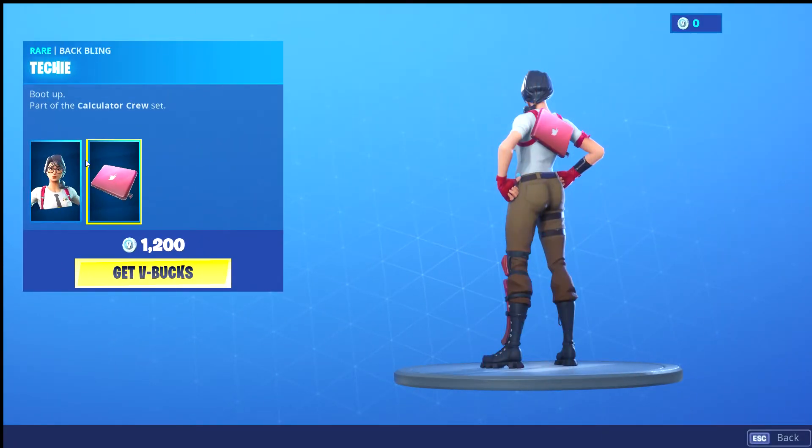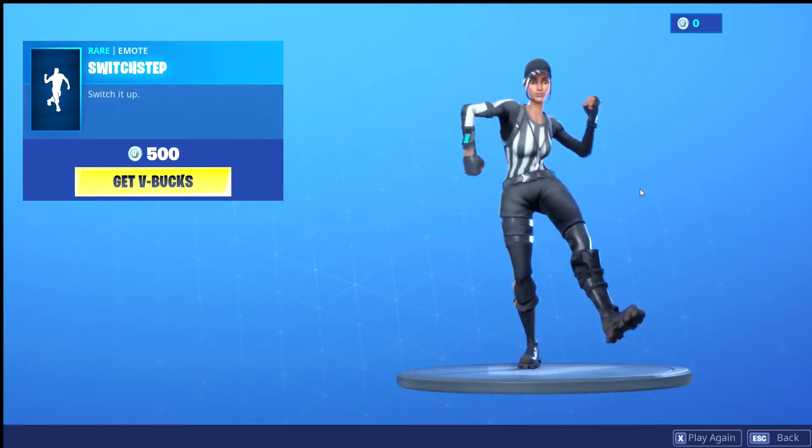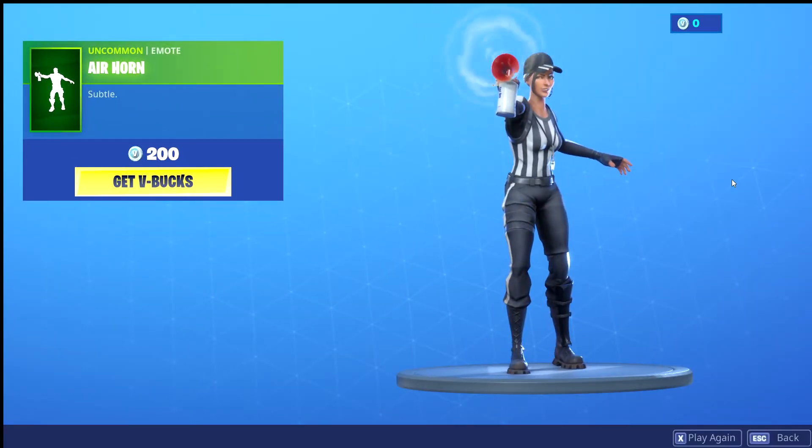Maven — I like the backbling. Switch Step — nice. I actually like this but I'm probably not going to end up buying it.